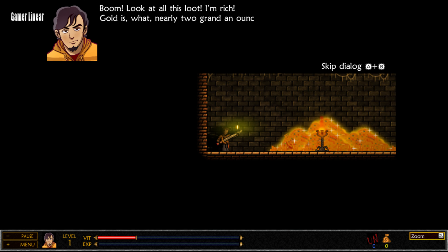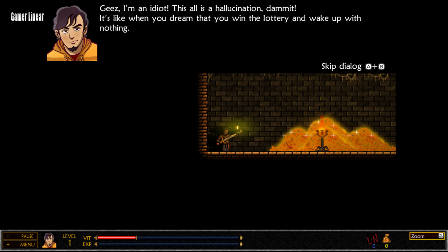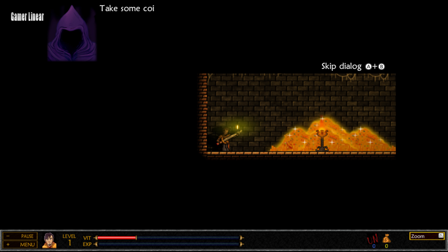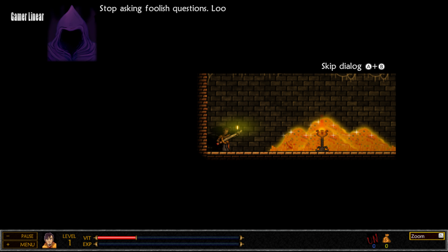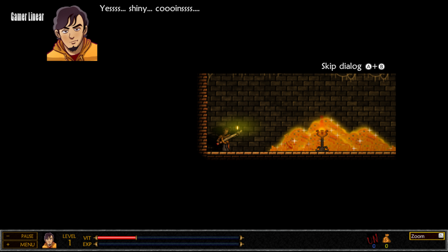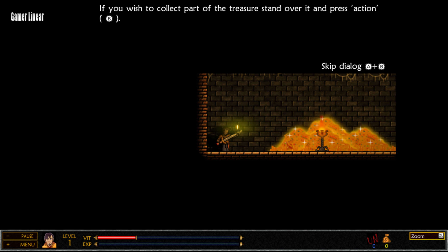Boom! Look at all this loot! I'm rich! Gold is nearly two grand an ounce. With just one of these coins, I could buy the new console! I'm an idiot — this is all a hallucination. It's like when you dream that you win the lottery and wake up with nothing. Take some coins — you could buy powerful artifacts and deadly weapons. Wait a minute. You're waiting for my death to be free, aren't you? Why would you give me advice? Stop asking foolish questions. Look carefully at how these coins shine. If you wish to collect part of the treasure, stand over it and press action.